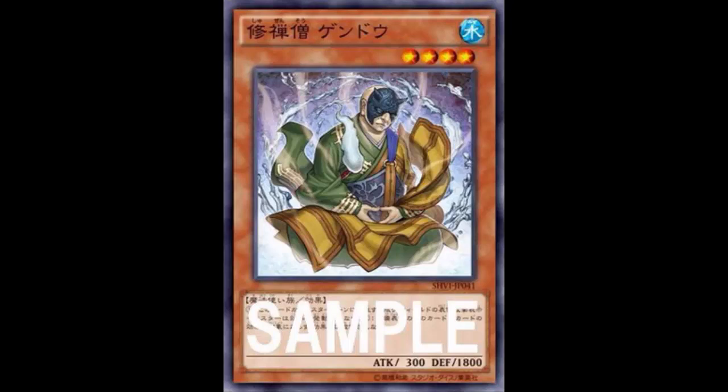So you have this and say 'face-up attack position monsters can't activate their effects.' Cool story — I'm going to XYZ into Castel in defense mode. Insta Fusion, summon Norden in defense mode, Norden gets its effect, summons back a level four, XYZ into Castel in defense mode, Castel's effect detaches two and puts Gendo back into the deck. Cool story bro.